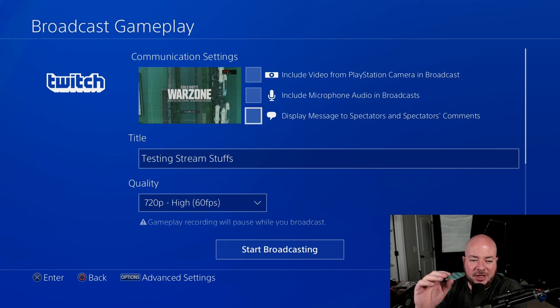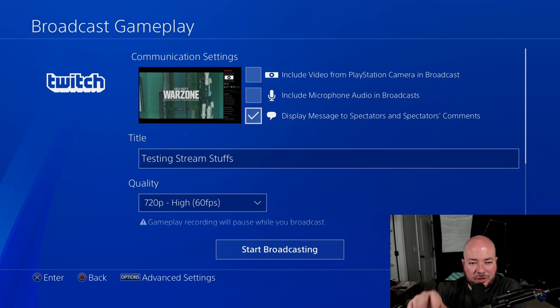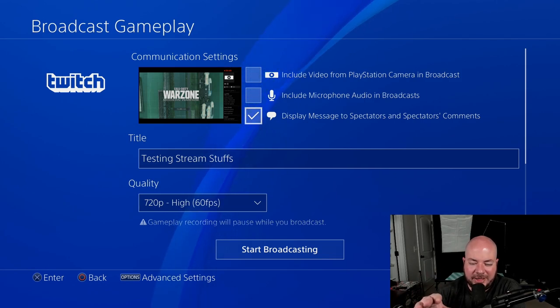Whenever you turn the chat display on, you'll see in the preview that it actually shrinks the gameplay window down and puts a chat bar on the side. I feel like that kind of gets in the way. If you have a different way of monitoring chat — through your phone, a tablet, or another computer, maybe just an old laptop — I think that is the best way to do this. However, if you don't, this is a viable solution. Just realize that your gameplay is going to be smashed down a little bit and you'll lose some screen real estate.